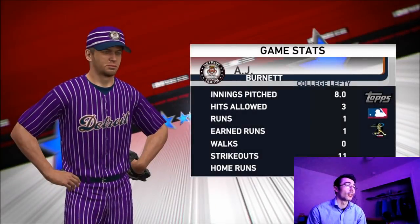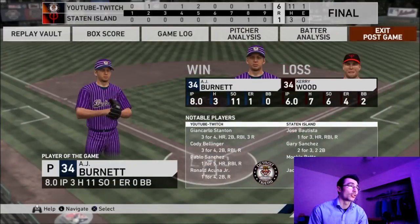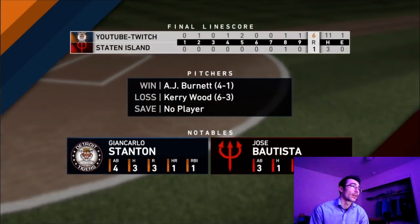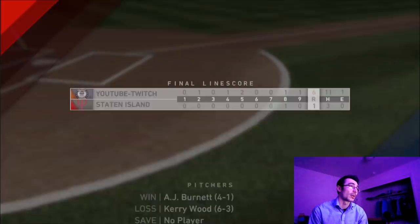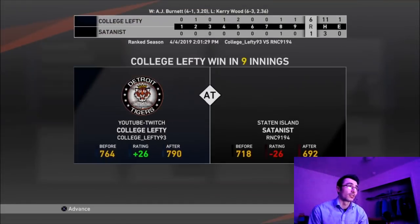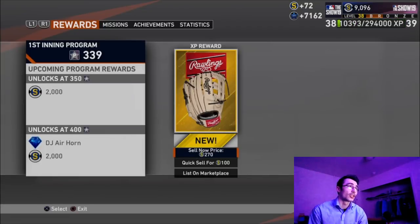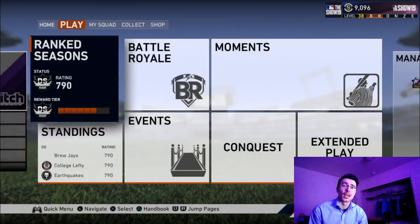AJ Burnett was the player of the game — I went eight innings and struck out 11. I wanted to keep the video short and to as much action as possible; we did have some down innings but the opponent only had three hits. The pitch speeds at Hall of Fame difficulty took some adjusting but we move up to 790 rating and pick up three wins. Thanks for watching — I'm College Lefty, peace out.